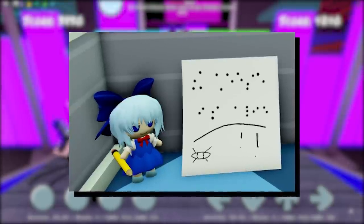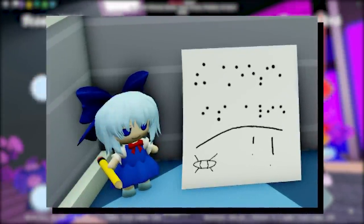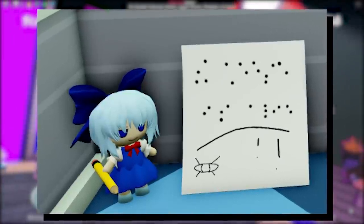On the paper, we could see a series of random dots, a line, two exclamation points, and a strange looking eye design.